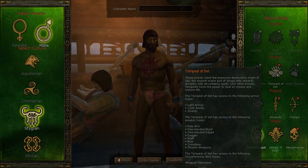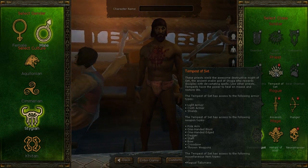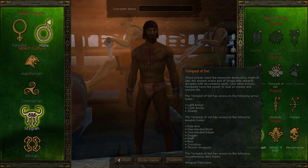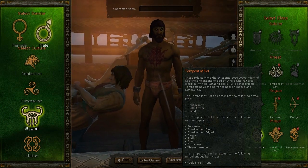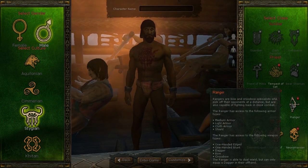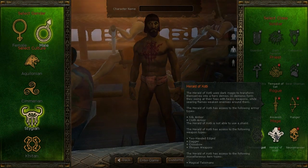Available through the item shop for the Stygians are the Tempest of Set. These priests wield the awesome destructive might of Set, the ancient snake god of Stygia, who rewards disciples with devastating spells. Like other priests, Tempests have the power to heal en masse and restore life. They also have the Rogue and Ranger classes available, as well as two other Mage classes.